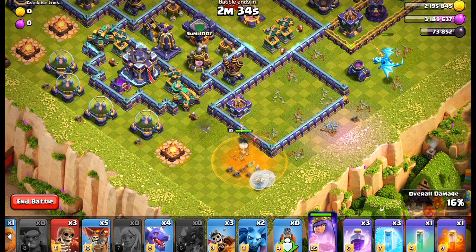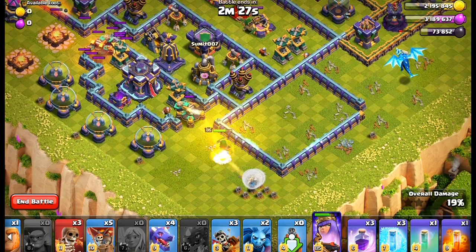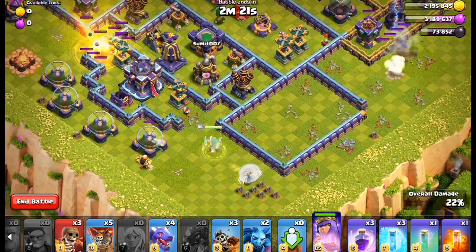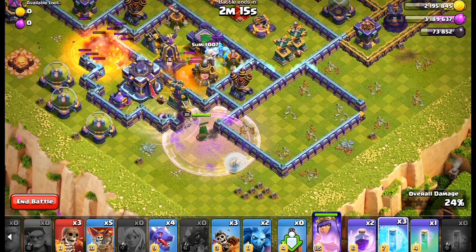Wait until our queen takes out the scattershot. When the scattershot gets destroyed, send our giant and use a haste spell near the clan castle.